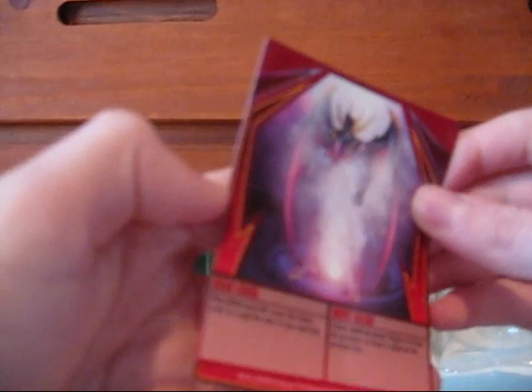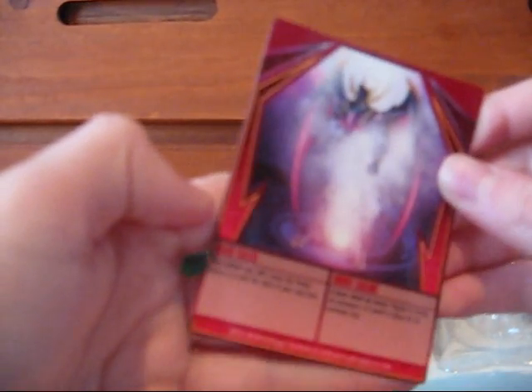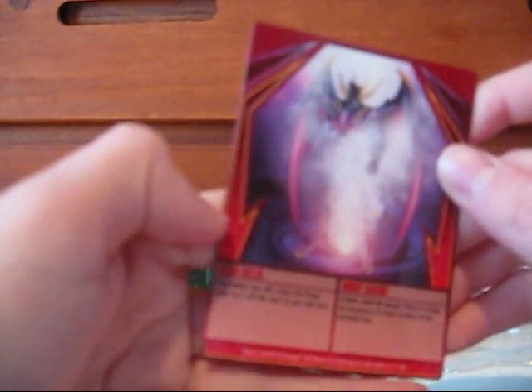Regular ability cards are red. Dead Calm: play before you roll, lower the power level to zero until the start of your next turn. There's Percival, kind of coming out of some smoke thing.